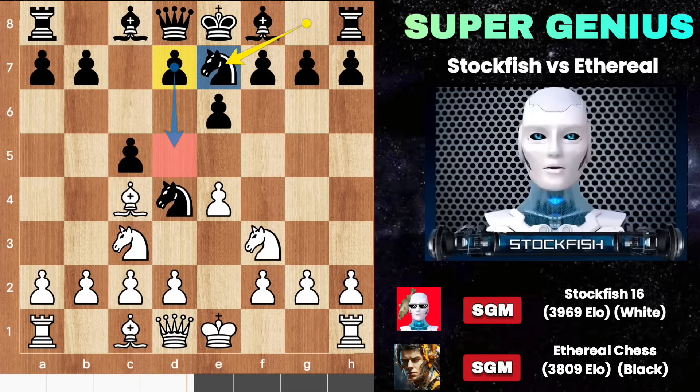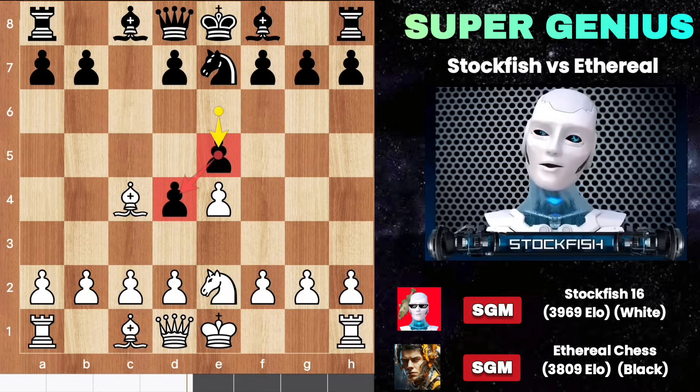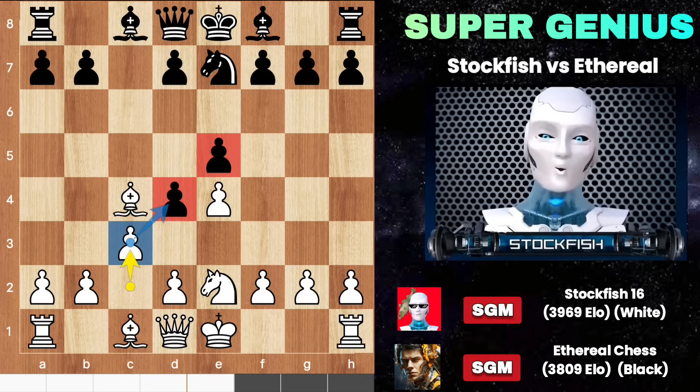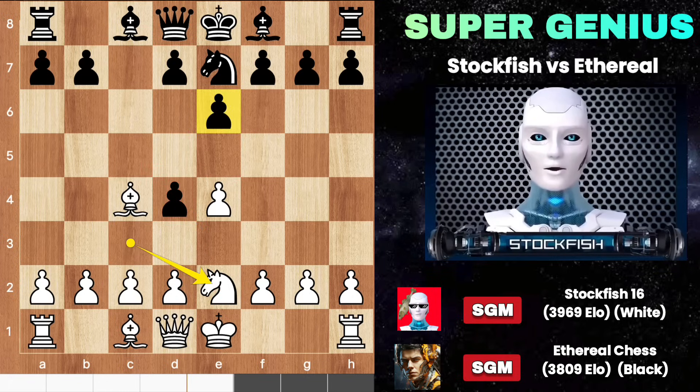Do you know a fact? The things you constantly think about eventually become a part of your reality, so think positively — think like Stockfish. Knight e2 attacks the center, and if you lock down your center then it will be easily targeted by the c pawn.